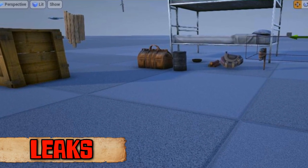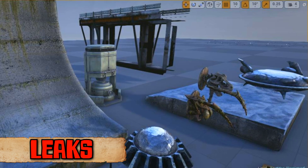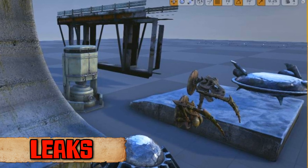Finally I have a bit of leaked dev kit to share with you. These images come from subscriber Jack Waller. In them you can see new types of structures as well as an industrial grinder. Most notably though is the UFO shaped object that could either be a part of the tech tier or some kind of cooking device.